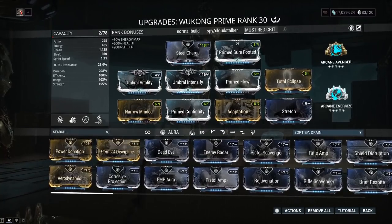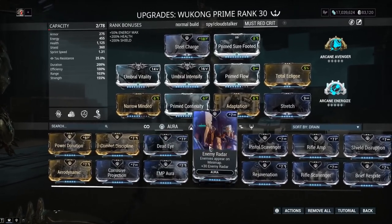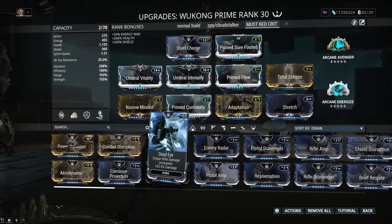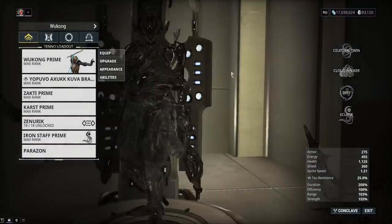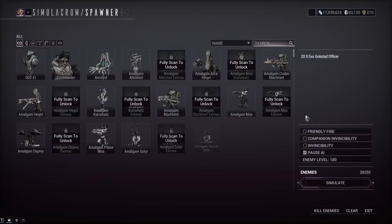We've also got Prime Sure Footed for knockdown removal, and Steel Charge just to fit more mods on the build. If you have an Umbra Forma on your Wukong, you could run a different aura mod — maybe Augur Secrets or Augur Reach instead of Stretch for two more points. The build is very flexible. Wukong is not a frame that really requires much; we've had plenty of other builds where you don't even need a single Forma.